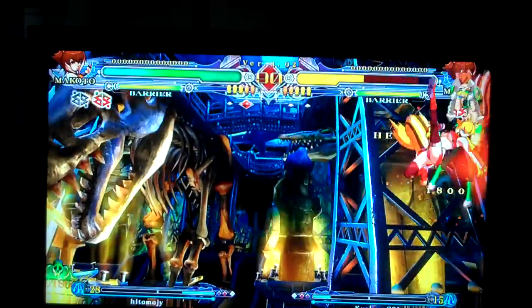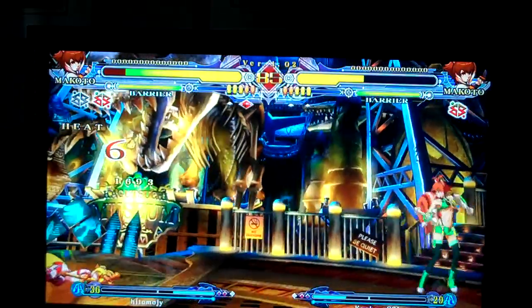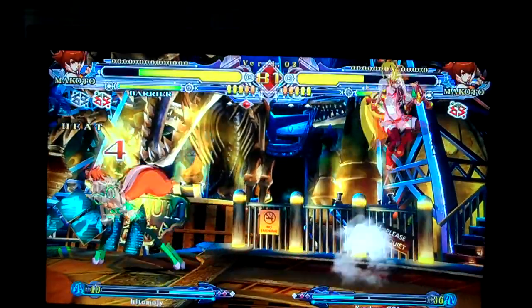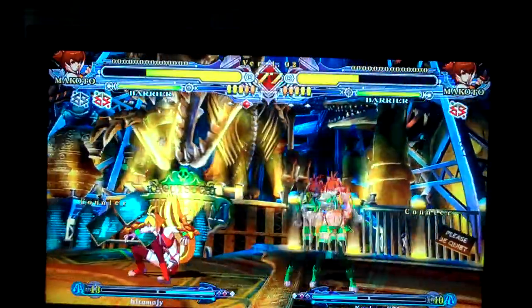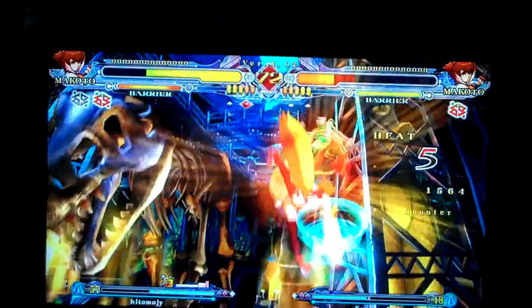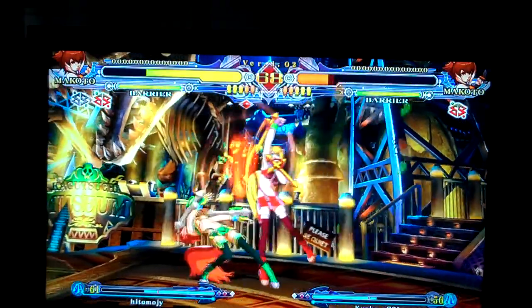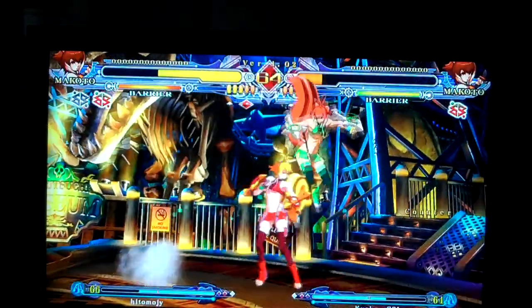My dash up 6A sometimes works with Makoto — that's true. 5D level 3, again, Infinite Rush would have done more damage. And a 5D level 3, then 5D level 1. I know the timing is strict on Infinite Rush, but really it's better to go for it. If you have meter, you can cancel the last hit of it and then go into wrap cancel, and then 2D level 3 and keep going.